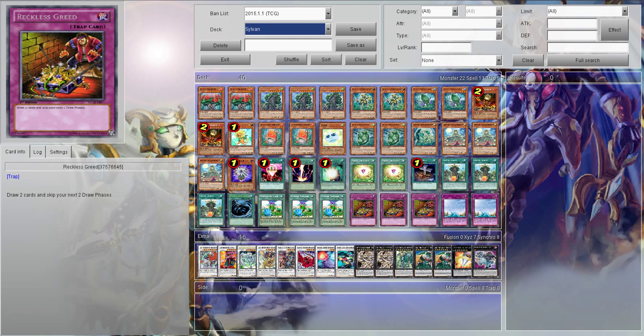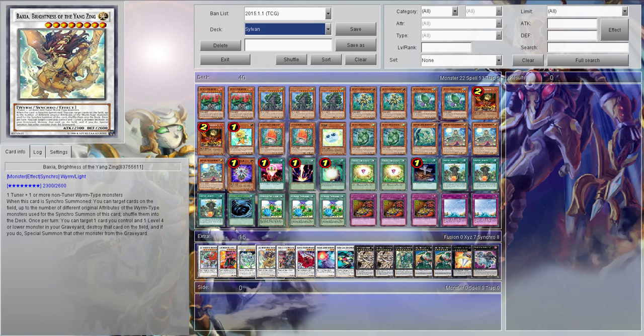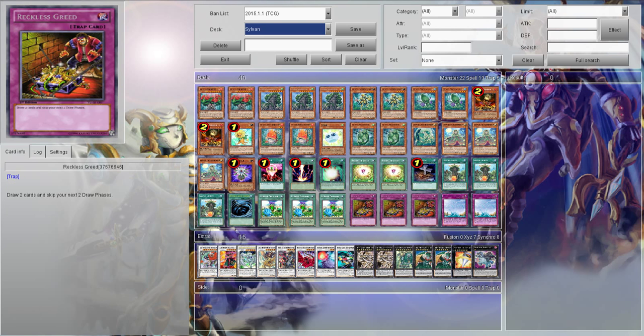We have the Reckless Greeds, which just allow us to drop a bunch of cards. This deck has a lot of draw power, so there's really no disadvantage to running Reckless Greeds, especially if you got Hermitree or some Fragrance Storms. And then we're going to run two Dragon Souls — the reason is just so we can synchro up for Baxia. It's like a Call of the Haunted with no disadvantage. It puts them in defense mode, so you can get things like Dandelion in defense mode instead of taking damage.